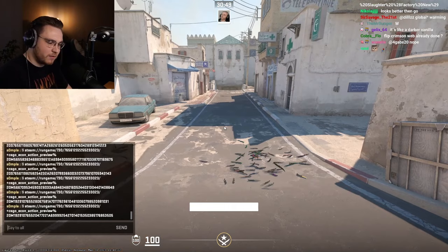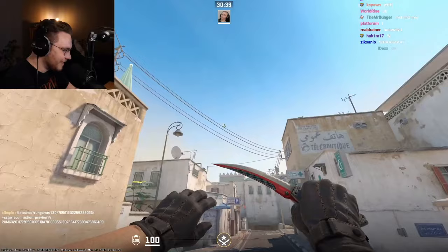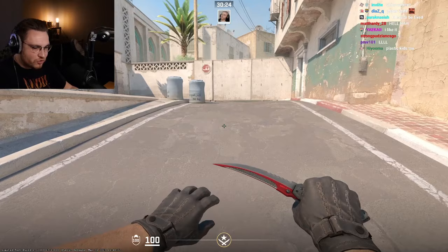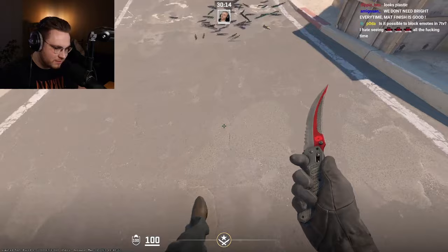Next, Autotronic — right here. Where's the shine? There's no shine at all. It looks like Bright Water or something. Compared to CSGO — it's so white. Actually in CSGO it's so much better — that's ridiculous. I think it's bugged, chat. The other Autotronics look like this, right? It's like plastic. The other ones look better.